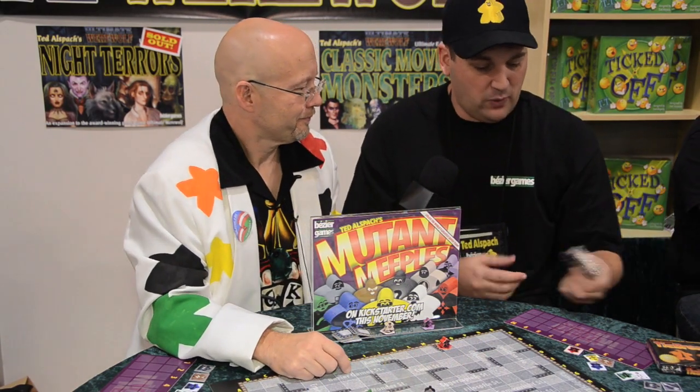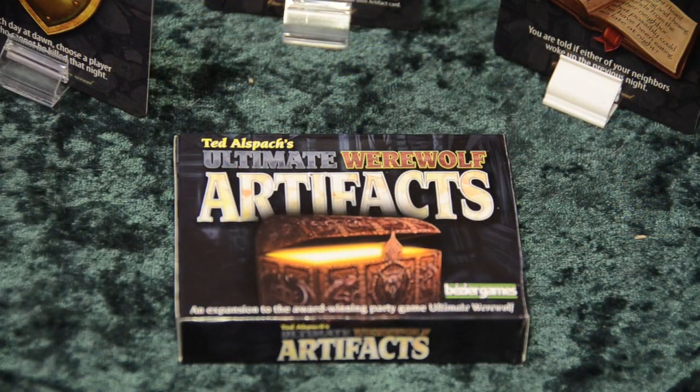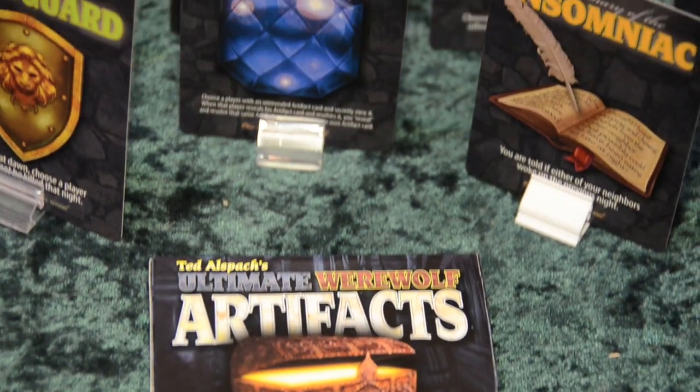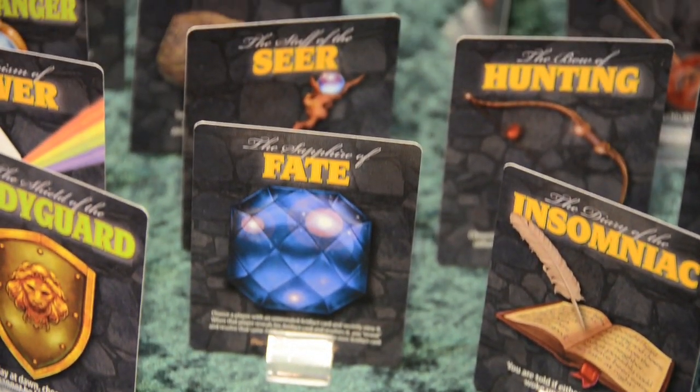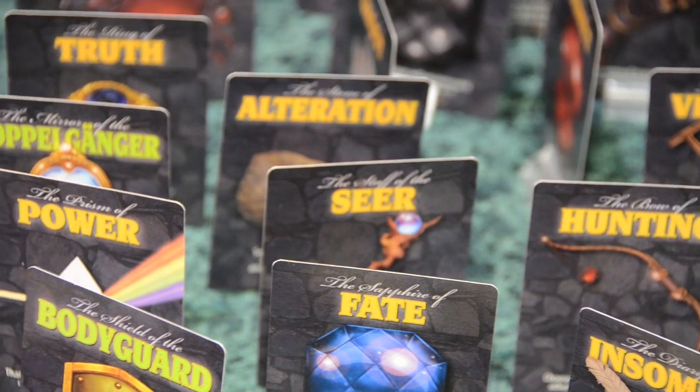Another thing we have is two expansions for Werewolf. I can't even show you one right now because that sold out earlier today — the last copy went. The other one we still have is called Artifacts. Artifacts is added to any version of Werewolf — you can use Bézier Games' Ultimate Werewolf or any other version. Everybody playing with Artifacts gets an Artifact card that gives them a special power. That special power is secret until they decide to use it, at which point everybody in the game sees the power they used.